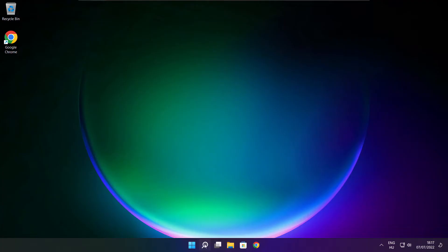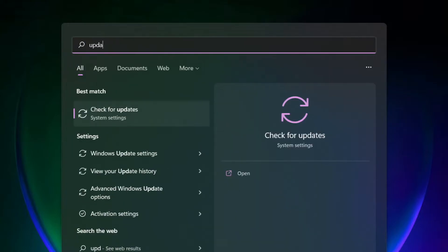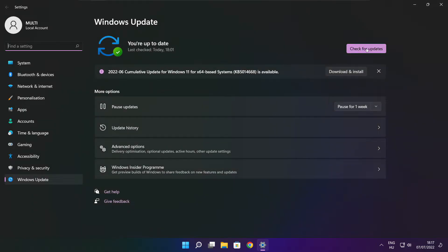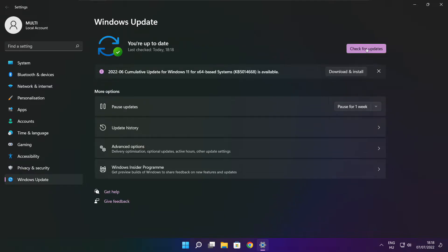Play the game. If that didn't work, click the search bar and type update. Click check for updates and wait. After completed, click close.